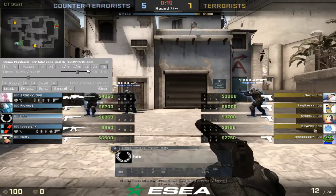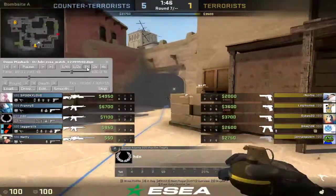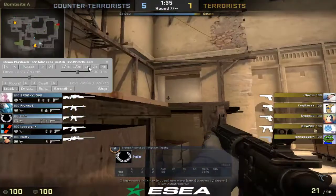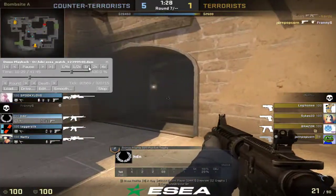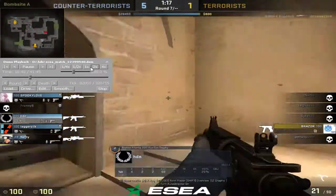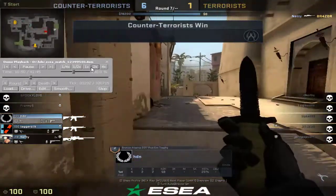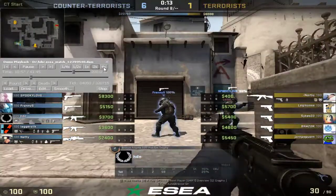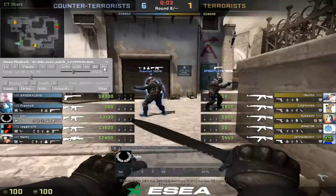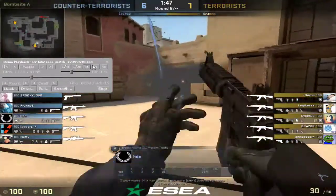Teammates cleaned up that round — got kind of close there. You're still able to buy, and it looks like you're going to play close. They're full saving, so it's whatever — you should know this based on their economy. You reset them a couple rounds ago. Another guy towards top mid and that's the last guy. Next gun round here — you guys are kind of not in the best economical situation. If you guys lose this one you should be able to buy, but you have a teammate AFK.